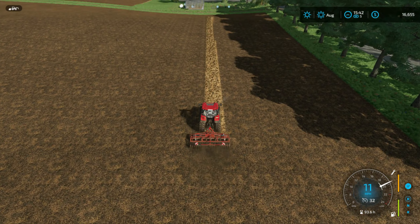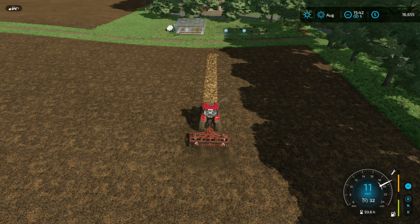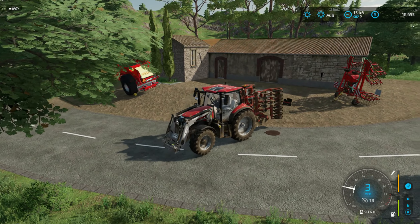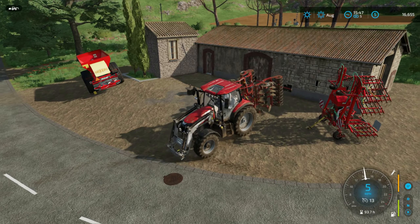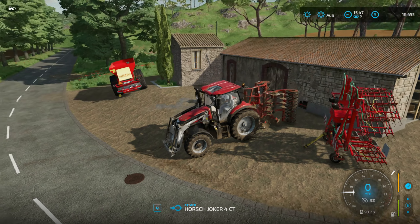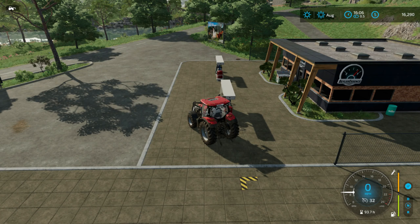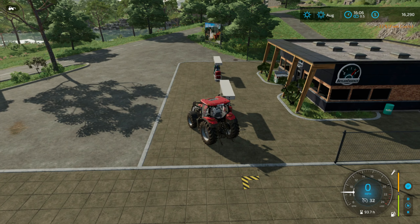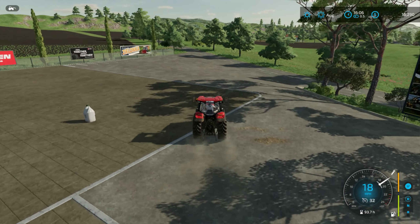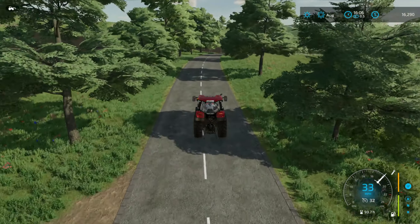The cultivator doesn't have a great working width, so it took a bit of time, but we've got that done. Now to decide on fertilizer — the seed for oilseed radish is far cheaper than the liquid fertilizer for our sprayer, but it means we'll have to cultivate the whole field again, which adds repair costs on our aging tractor. I'll go repair the tractor and see how much we're really talking about. The repairs plus fuel is about $350, and I'll probably use about 300 liters of oilseed radish seed, which is another $250 — so about $600 total for the seed and re-cultivation, which isn't bad. We have a month to spare before planting barley anyway, so we'll go for it.